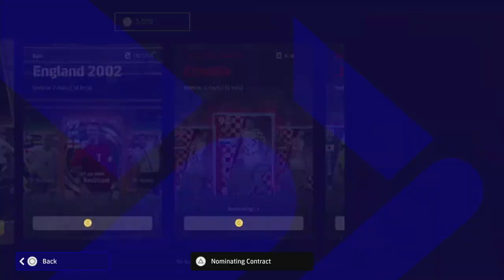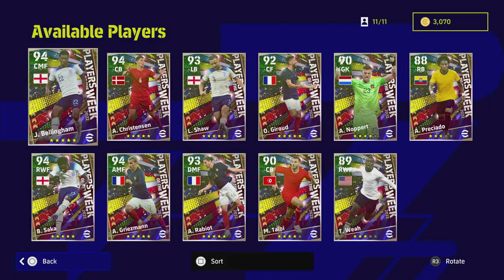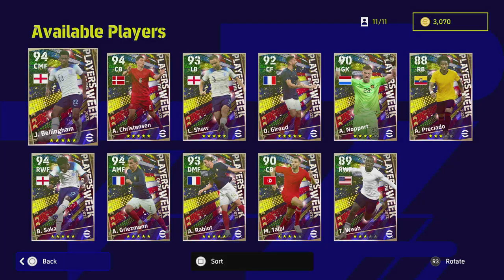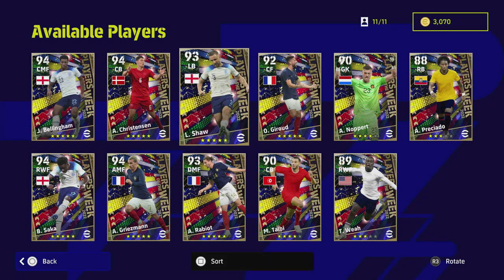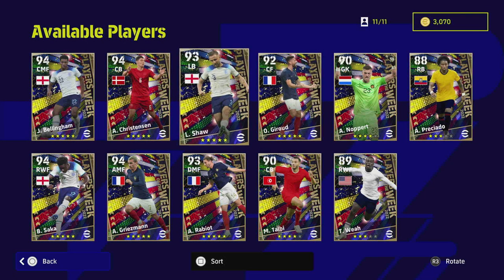We're also going to look over on eFootballDB to check out the standard versions and show how these track with the standard versions. Players like Bellingham, Jeru, or Griezmann also have national team versions. So we've got Bellingham, Christensen, Shaw, Jeru, Noppert, Preciado, Sacca, Griezmann, Rabio, Talbi, and Wea.